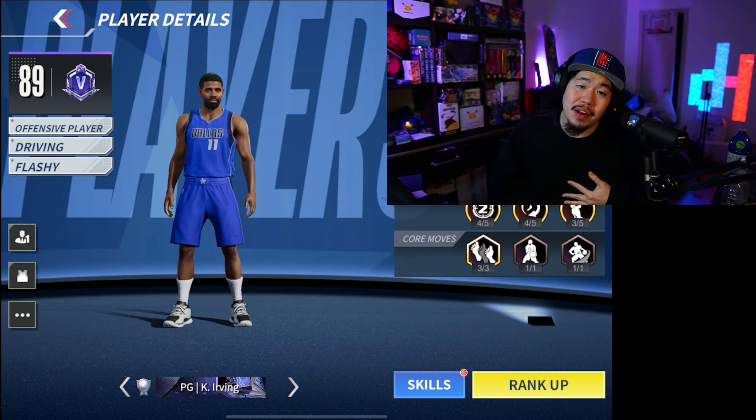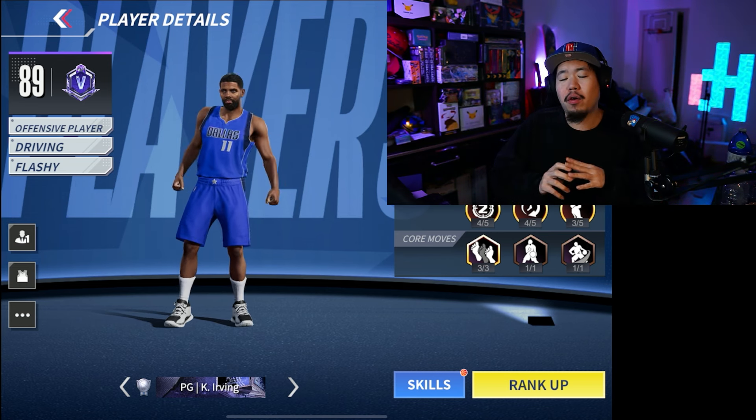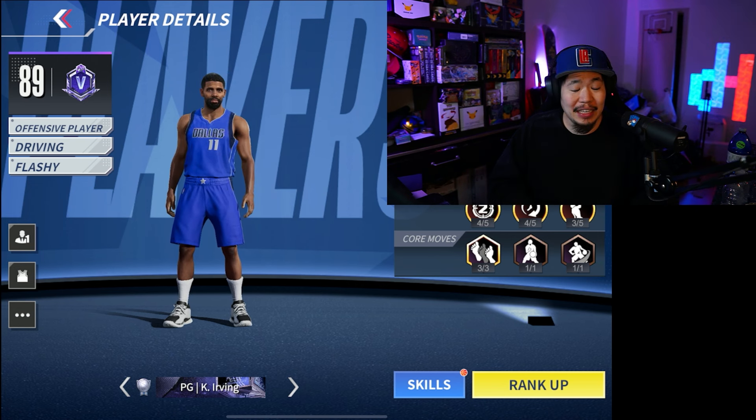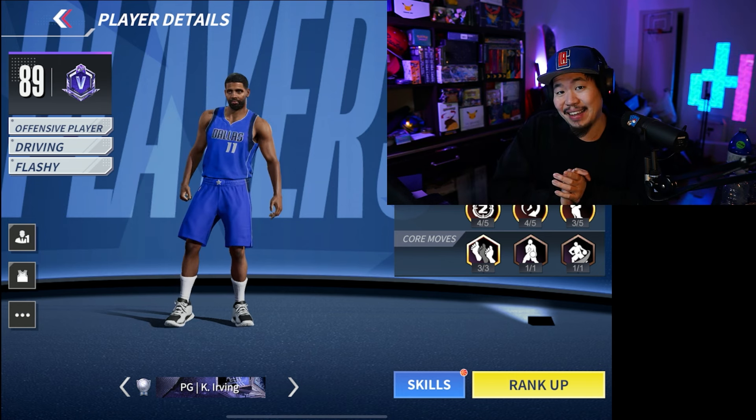Back with another NBA Infinite video and today we're going to be using the rank 5, the 89 overall Kyrie Irving. It actually took me a long time to try to get this player — I feel like I've been trying for months now. I know the game hasn't been out for months but it feels like a long time we've been trying to get this player, and we finally got him. So let's go ahead and take a look at his stats.